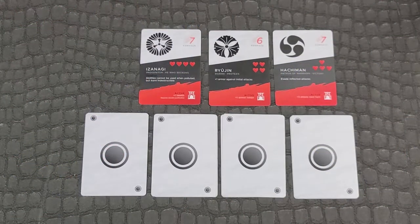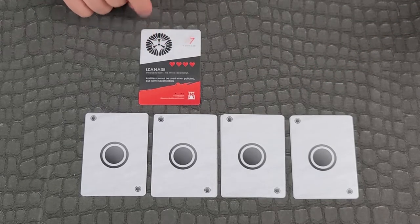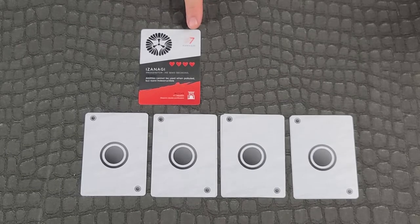Setup: each player draws three Kami cards and selects one and places it face up on the table. There are a couple different areas to pay attention to with your Kami. One is the Kamikaze — during your attack action, you can sacrifice your Kami to deal seven damage to your opponent.